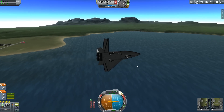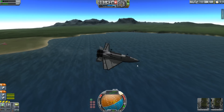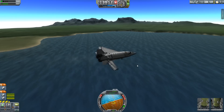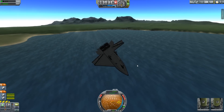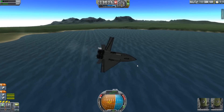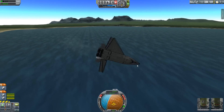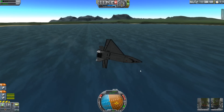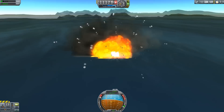It just starts to spin out of control. I try to recover, I lose it, and I do my best — but there's really just not enough wing on the right-hand side for me to get any control. It's flying in straight flight again, but I can't get it to nose up, and eventually we stall and crash.